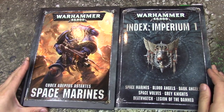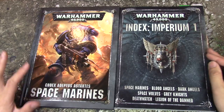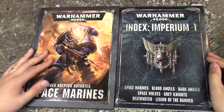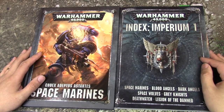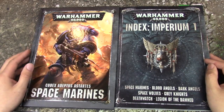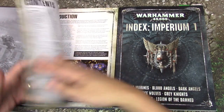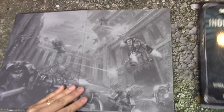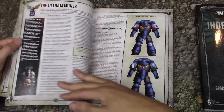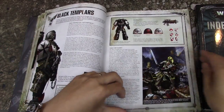Let's go right on to Codex Space Marines. This codex replaces the index for the Space Marine faction. Adeptus Astartes does not include Dark Angels, Space Wolves, Blood Angels, Grey Knights, and Deathwatch — they'll be getting their own codex, and there are restrictions on what you can use from this book for those factions. This is mainly for the main Space Marine chapters. There's a lot of fluff in here, including new stuff about the Primaris, founding chapters, and all the successors.